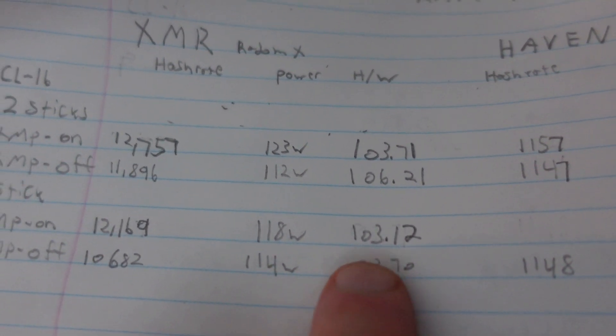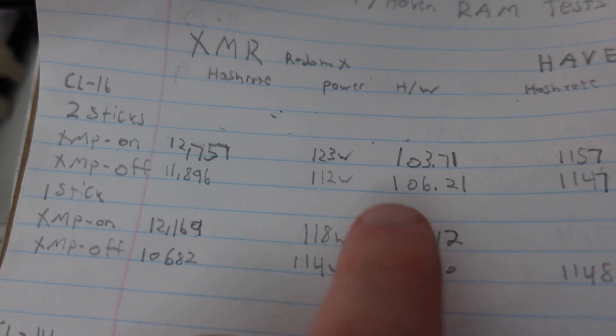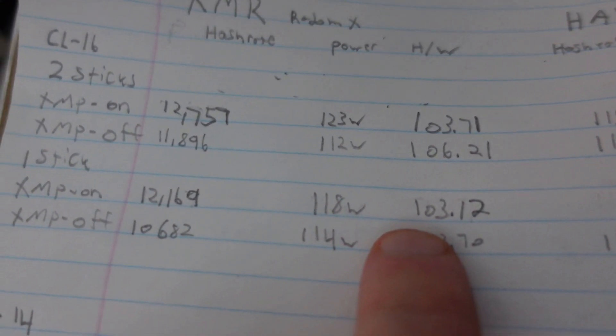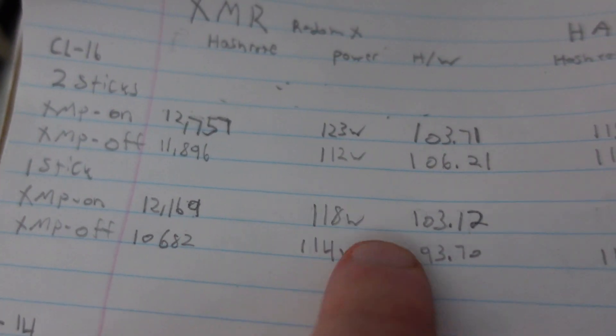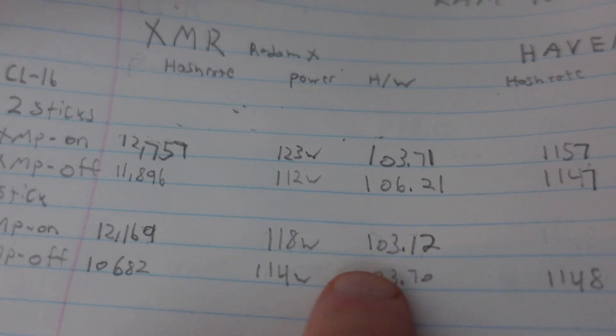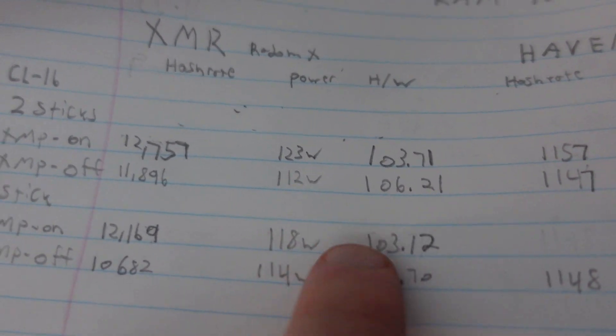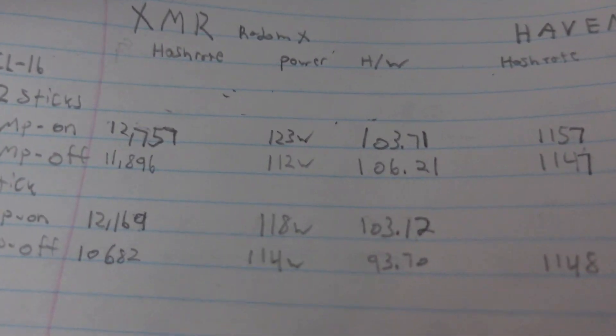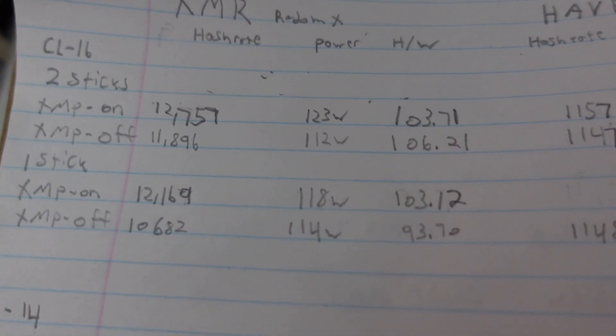That's almost the same as XMP profile on with two sticks — just slightly less hashes per watt, not too much of a difference. So you could potentially save money by buying a kit and only using one stick in each rig — something to consider until you can afford two kits. That was an interesting number to see.